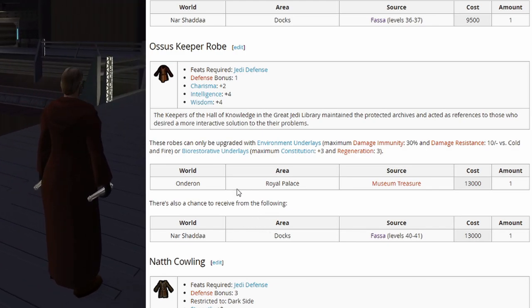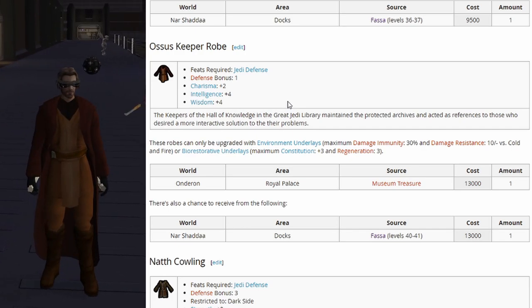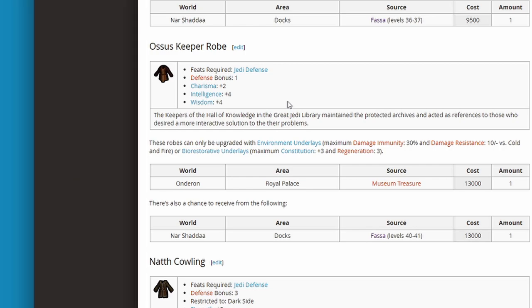Oza's Keeper has a defense bonus of 1, charisma plus 2, intelligence plus 4, and wisdom plus 4. This one is probably your go-to if you're just looking to increase stats, because we can always get this one.